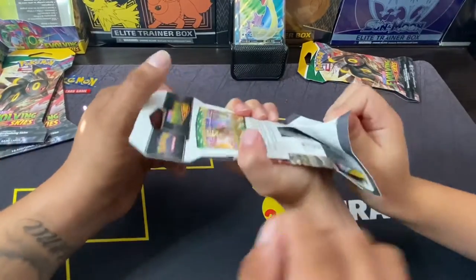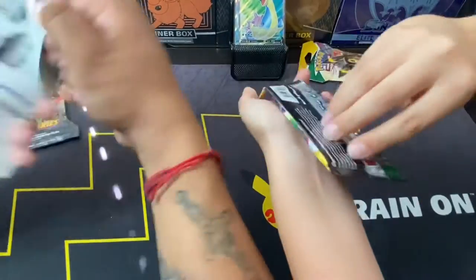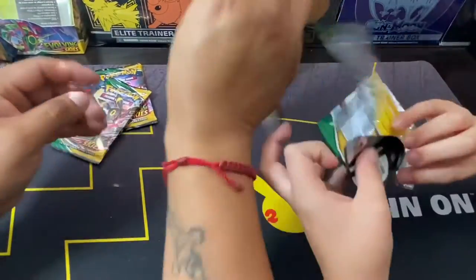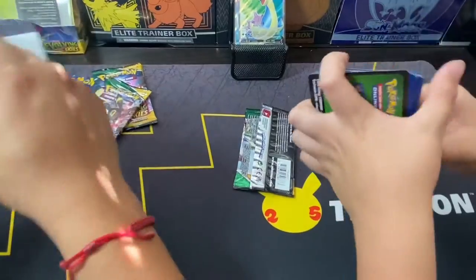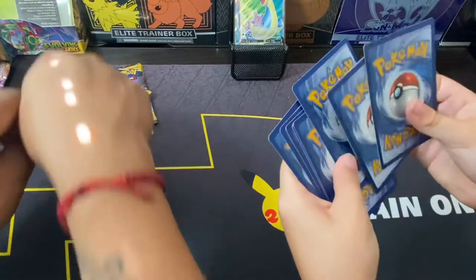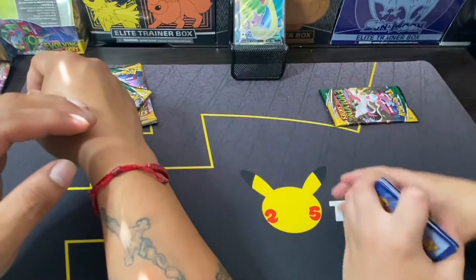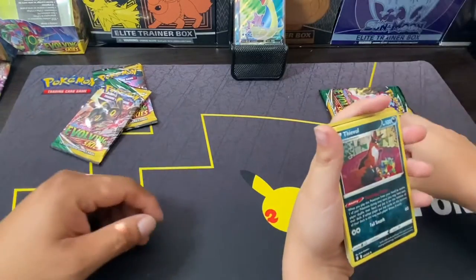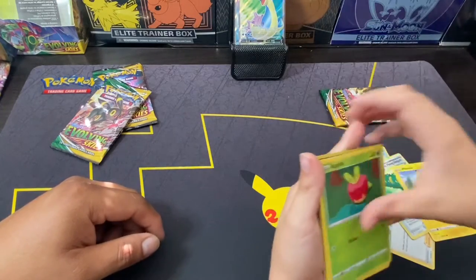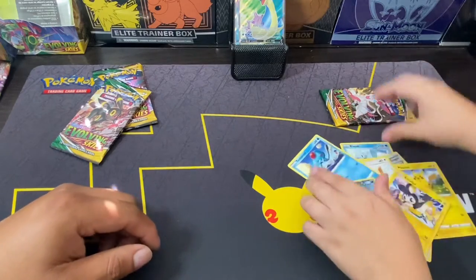All right, let's get into Evolving Skies. Code card — one, two, three, four. We gotta Steel Energy, an Evil Copycat, Rescue Scarf, a Flying Pikachu, Applin, Lillipup, Linoone, Tentacool, Shiftry — it's okay.